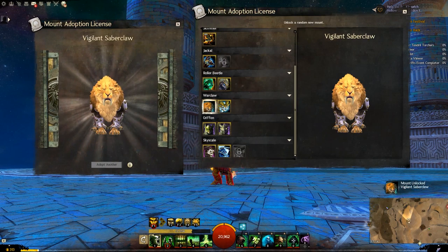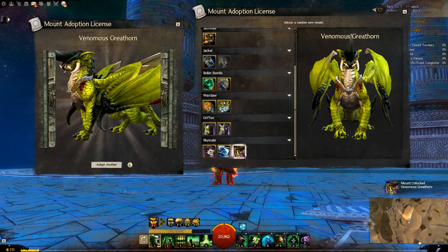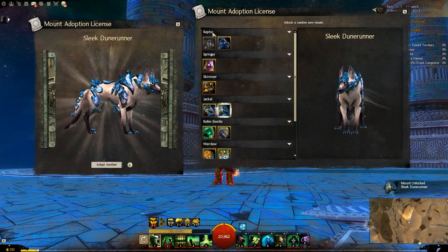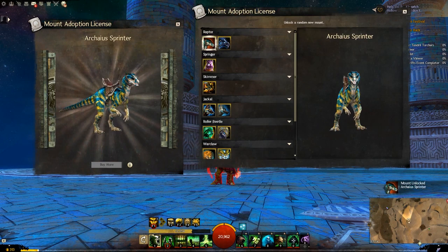The vigilant saber claw - that looks awesome, I like the look of that. The venomous great horn - he does have a great horn and it does look venomous, that's pretty cool. And the last one is the sleek dune runner. We have one more raptor after this - this is a more basic one but it's pretty cool. And the Arceus sprinter - another kind of raptory shaped one, that's pretty cool.